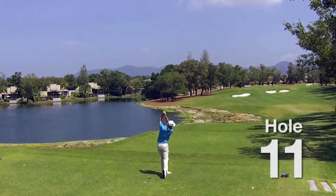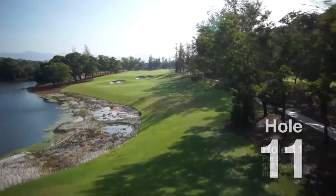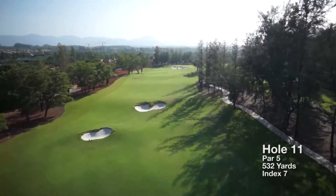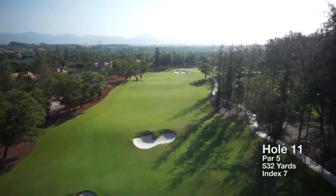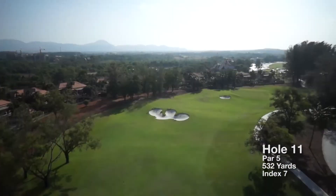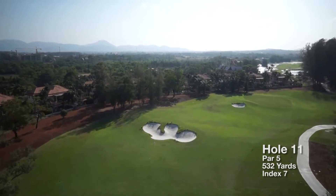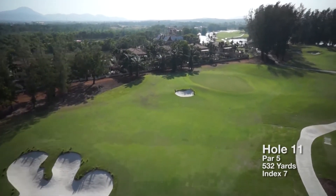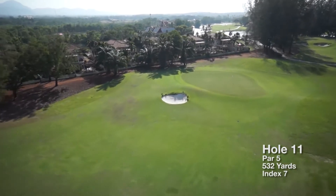The ideal tee shot on this tumbling par 5 is over the central fairway bunkers. The second shot landing area is dominated by a large fairway bunker, and shots from this area will require great skill and creativity. After finding this amphitheater-style green complex, golfers must use the interesting ground contours to guide the ball towards the hole.